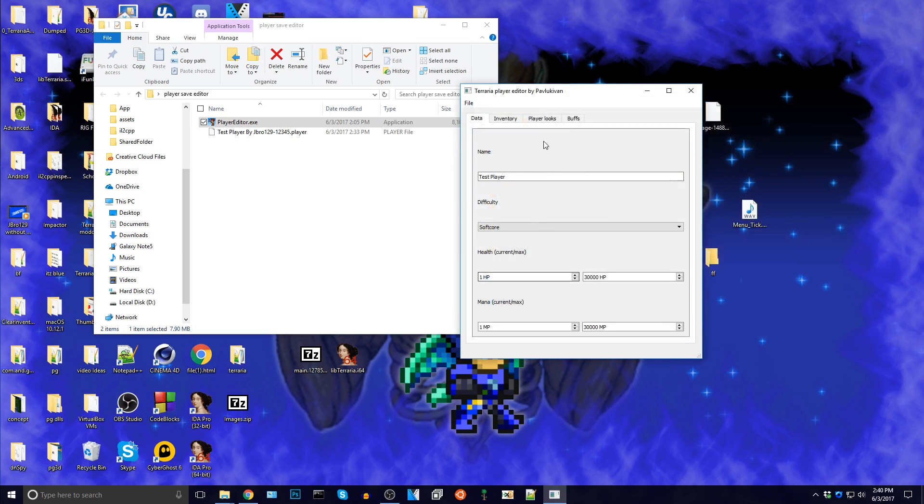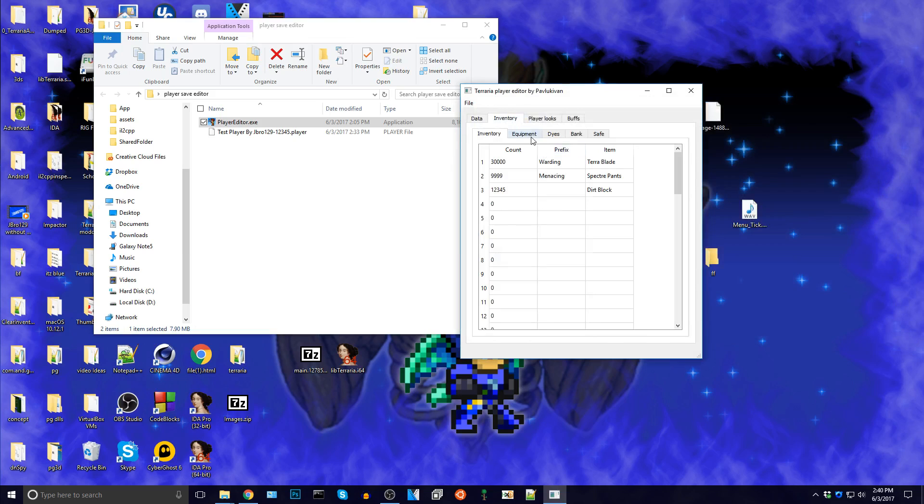So you can see he has one HP. This is his inventory — he has this on. Everything is warding, I don't know why. Let's go to equipment. I'm not going to give us anything for equipment. As we see, we have a warding Terra Blade. Let's give ourselves 6129.